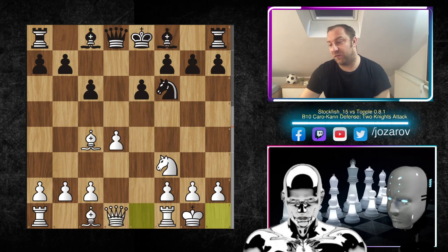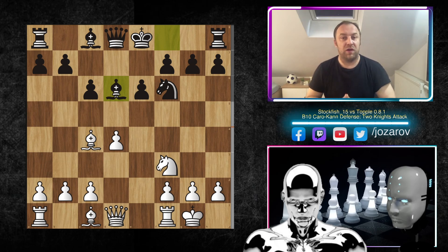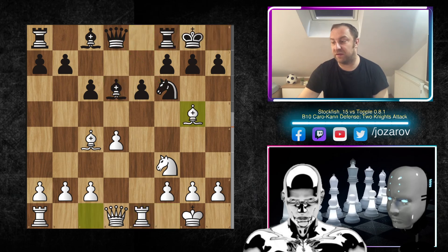After kingside castling, bishop to d6 was played by Topple — the optimal square for the dark-squared bishop, but it also has problems. You cannot compete on this diagonal, and after kingside castling by Stockfish, it pinned the knight immediately by playing bishop to g5. Now the queen is stuck defending the knight, since the bishop is no longer protecting it. That's also a problem in the Caro-Kann — where to go with the dark-squared bishop? Too active and you're not defending the knight on f6; too passive and you have no counterplay.